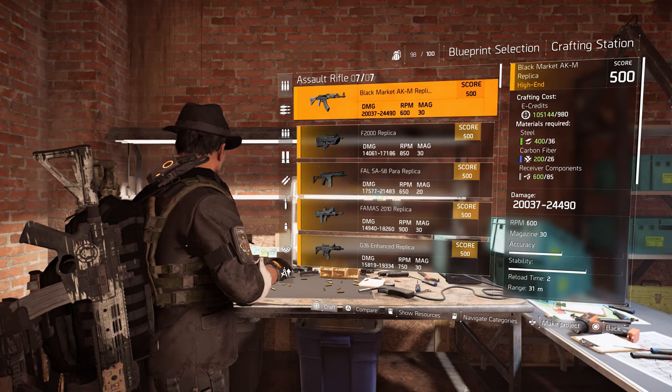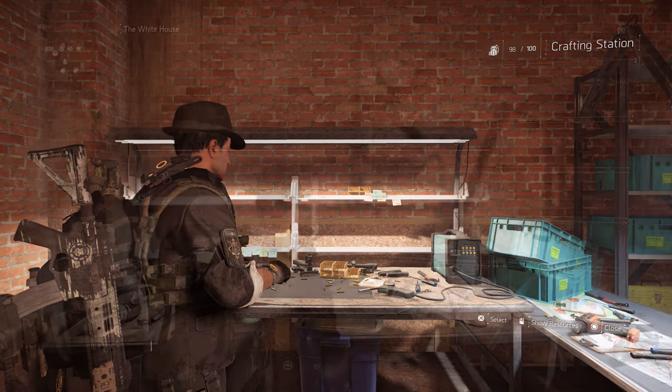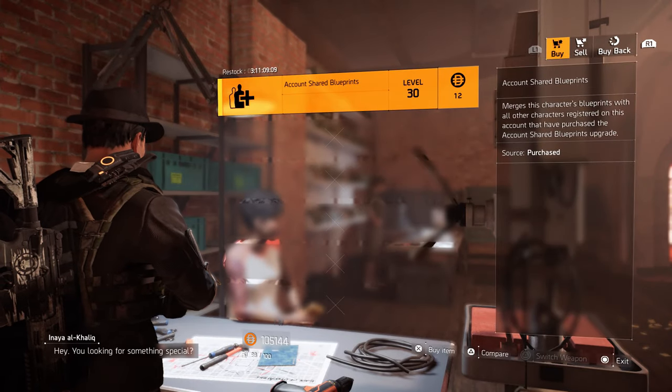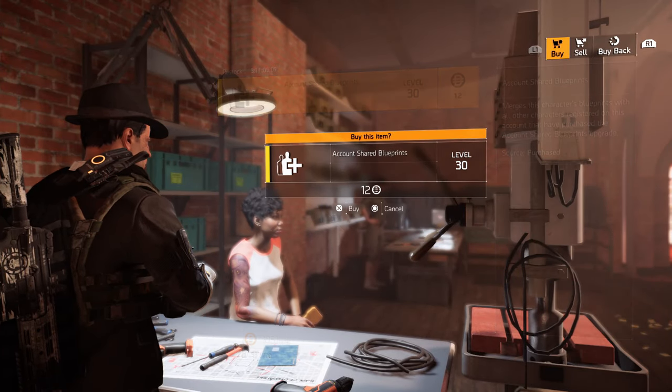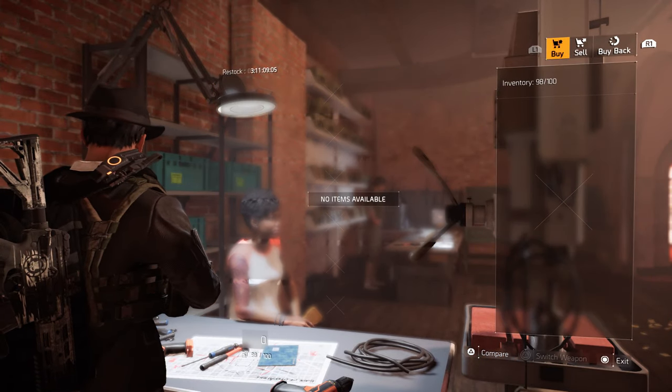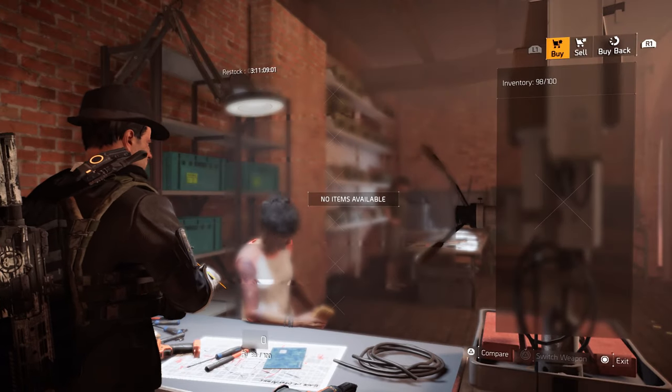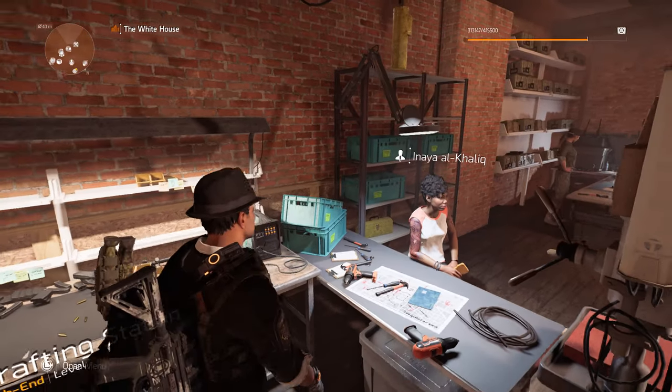Then just go out, go to the right, and talk to Anaya because she has account-shared blueprints for you. It's only 12 division currency and you can share all your blueprints for all characters you have.